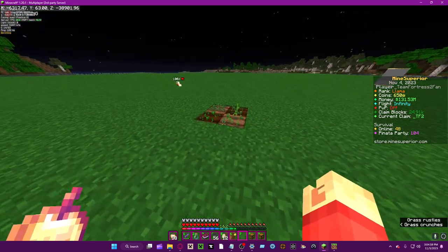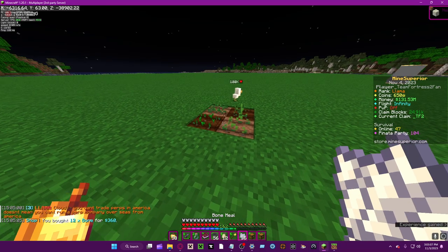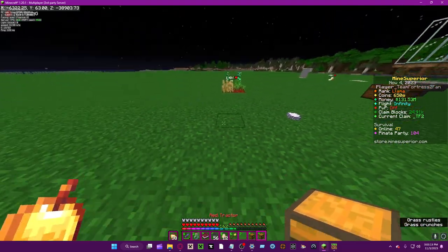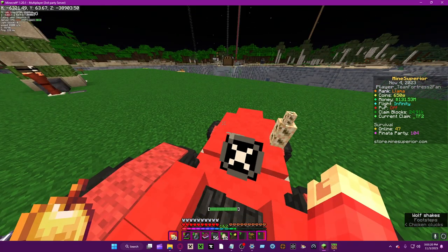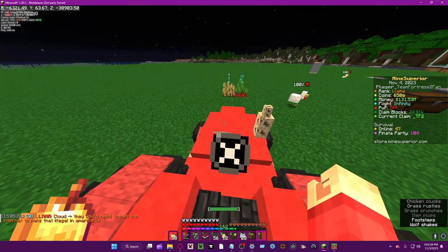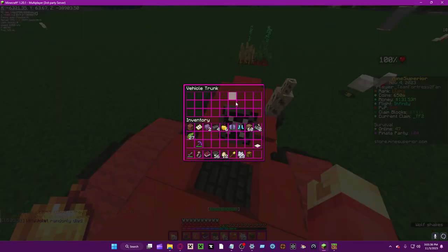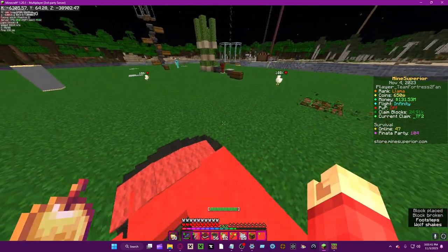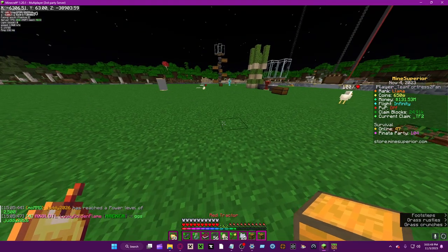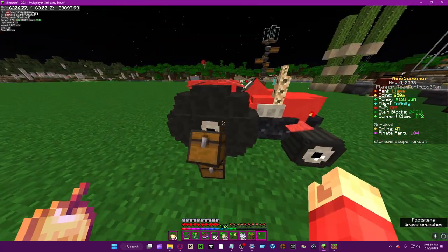Let me bone meal it real quick. This is just the appetizer. So basically, tractors are obviously for farming-related purposes. You can shift left-click it to put in fuel, and right-click it to view the trunk. Run over the crops and you can see it instantly replants them. You can also shift right-click it to pick it up, and then right-click to place it down.